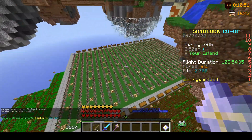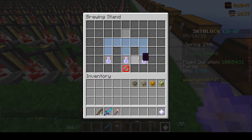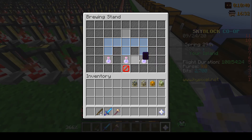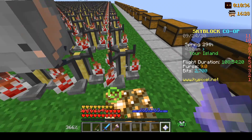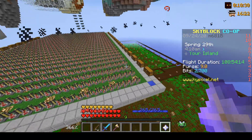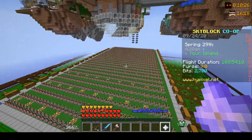What I went ahead and did is fill all of these brewing stands with sugar cane, nether wart, water bottles, and then I put enchanted glowstone on these to get Speed 7 potions. The reason I added glowstone is that when you sell these potions to the NPC you get more money off of it, so hopefully I'll make some of the money back.